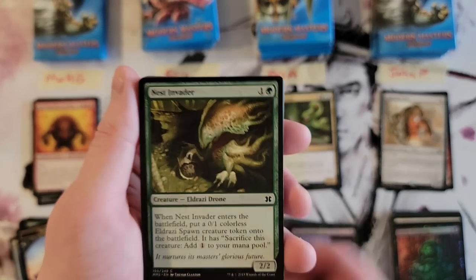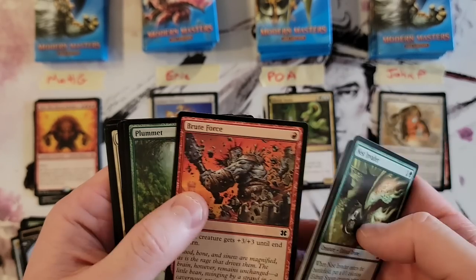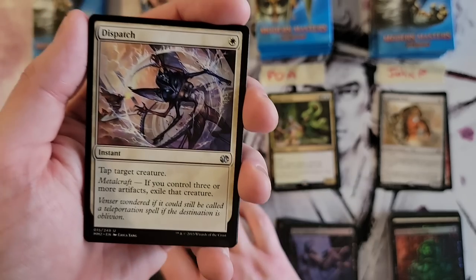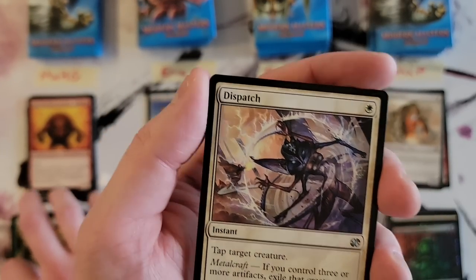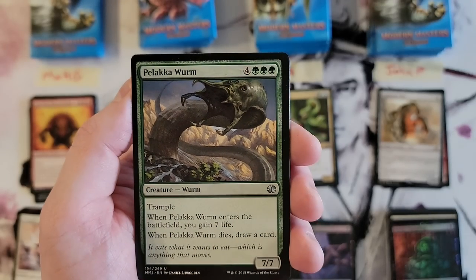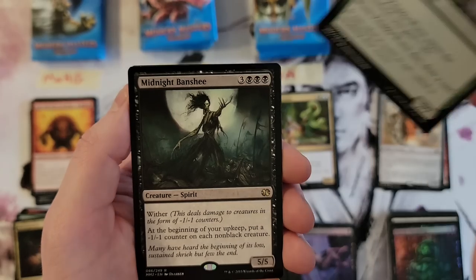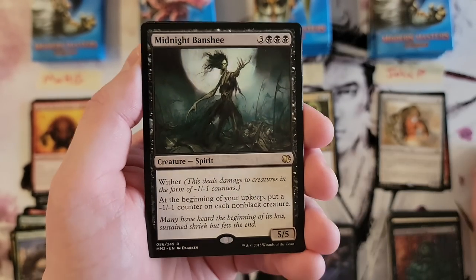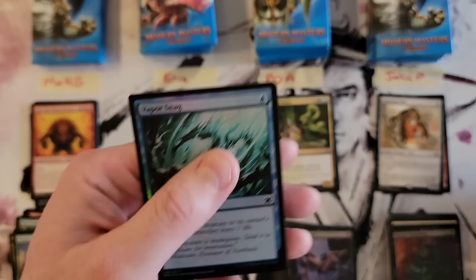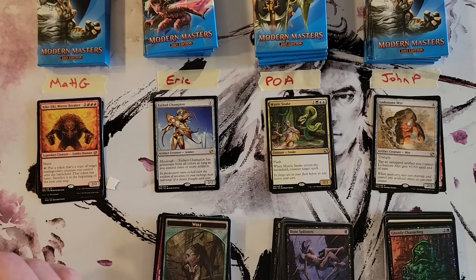Faerie token. Was Bitterblossom in this set? I kind of assume so. Kami of Ancient Law — I always like that card. Another Gutshot. Dispatch, Necrogenesis, Phalacraea Worm — big old Dun Green creature. Midnight Banshee, kind of neat. And a Vapor Snag foil. Interesting cards; not a lot of things I see these days.